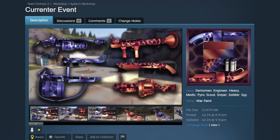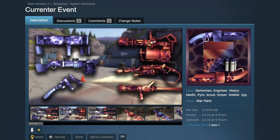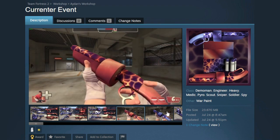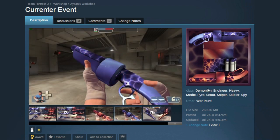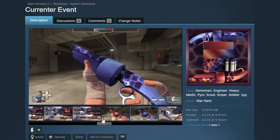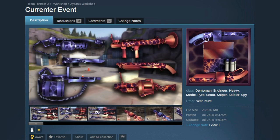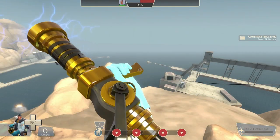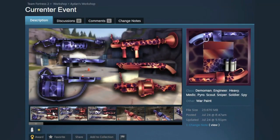I really like this warpaint, but I love its name — this one is called Currenter Event, which of course is a play on the Current Event skins. I think this is a super cool, bold warpaint. It's team-colored, and I think the blue version looks amazing. The red version has a little bit of purple in there and you could make some really creative loadouts. This electric texture reminds me of when your Uber gets fully charged as medic and the tip of your medigun starts crackling with electricity — that would look so awesome with this warpaint.